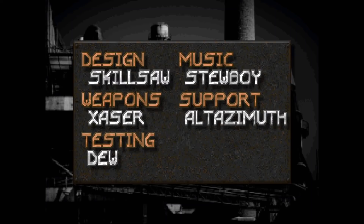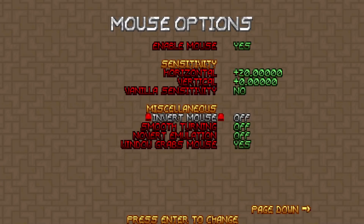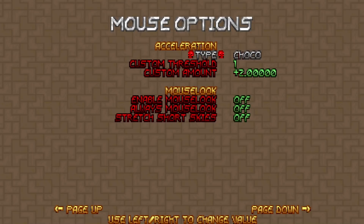Heartland's monogamy port-wise is quite unusual for such a prominent release — you cannot play this map set on anything other than the Eternity Engine. In fact, Heartland exists in part to demonstrate the engine's technical capabilities and serve as a reference for mappers who want to work with its advanced features. Heartland is worth the inconvenience of figuring out a new Doom port.